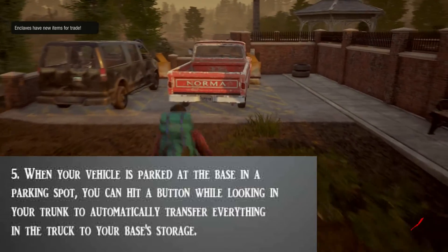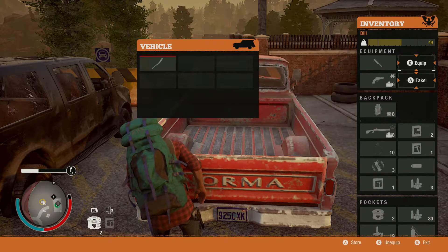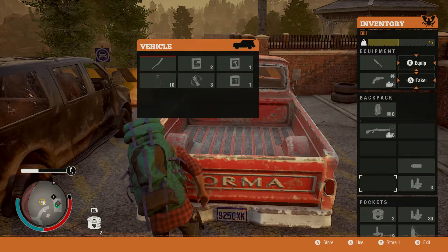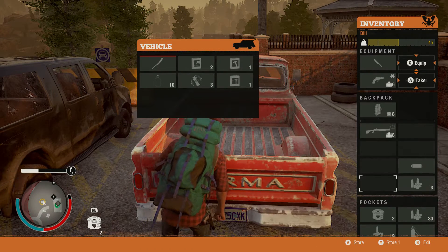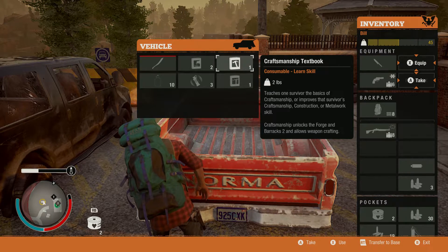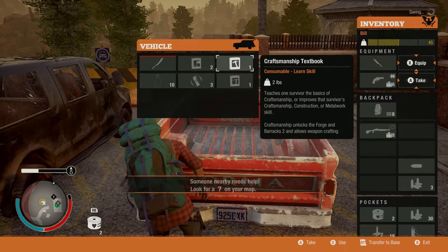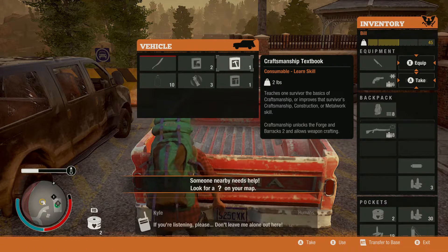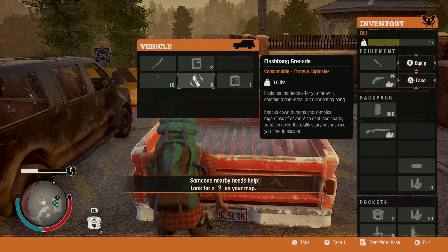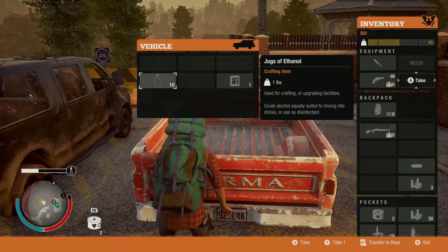Tip number five: when your vehicle is parked at base in a parking spot, you can hit the right trigger button, which will automatically transport whatever you have in the trunk — whether it's a rucksack or an item — immediately into your base. This saves you so much time instead of individually carrying items back. Especially if you have a trunk full of rucksacks, this is a lifesaver, because trying to carry six rucksacks individually back to base is so monotonous. Use this to efficiently deposit rucksacks and other items into your base.